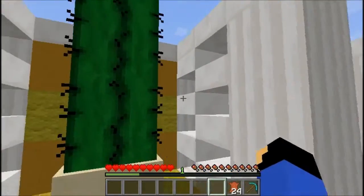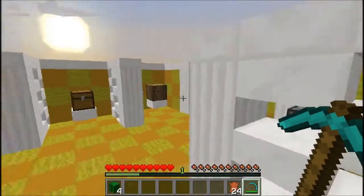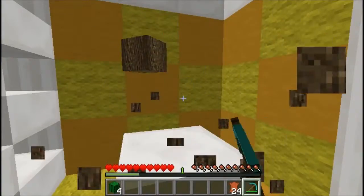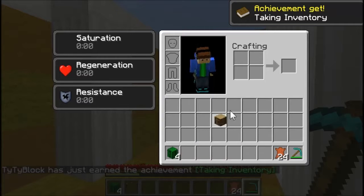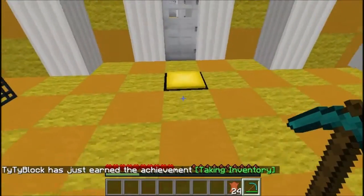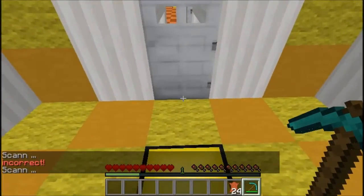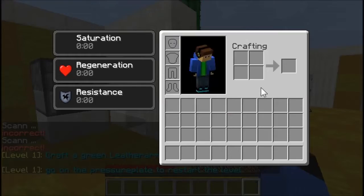Let's see. We got this pickaxe, let's mine this — can we mine it? Yes, we can. That's pretty cool. Let's take this and turn it into that. Cactus. What does this say? Scan incorrect. Craft a green level of armor and put it on.